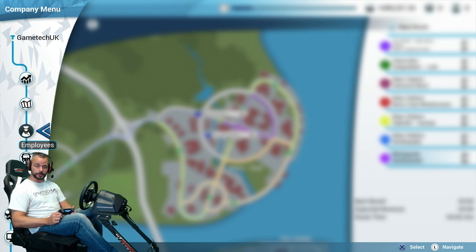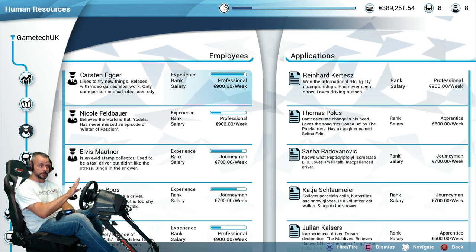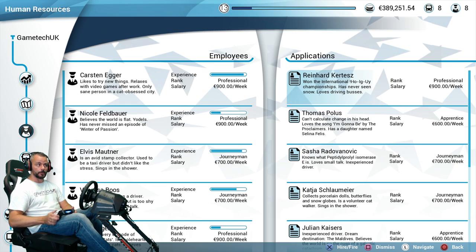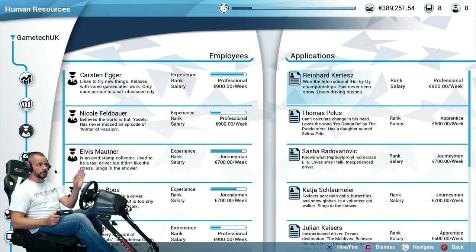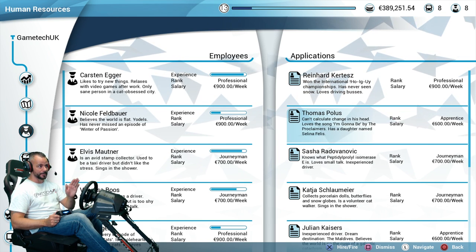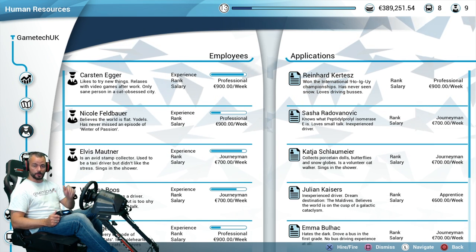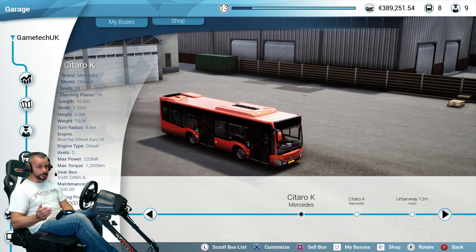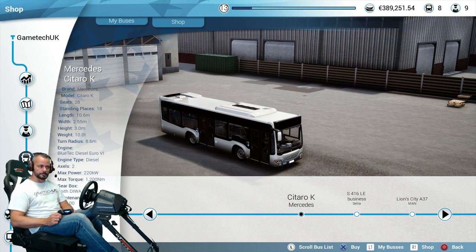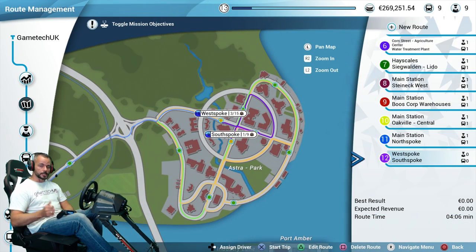Let's say the campaign has asked us to set up four stops, assign a driver and a bus. First, go over to employees — the ones on the left are already hired, the ones on the right are applications waiting to be hired. We'll hire Thomas because I can pronounce his name properly. For that employee to be able to drive the route, you need to buy them a spare bus, so go to the shop. I've been buying all my drivers the Citaro, so let's buy a spare Citaro.